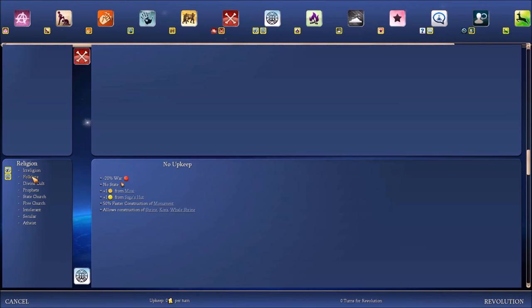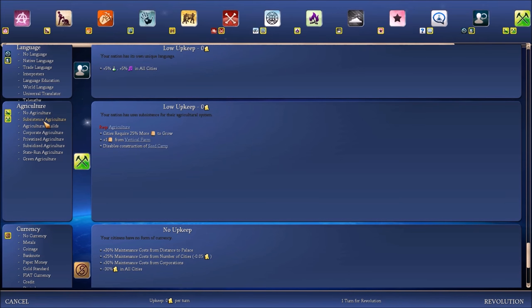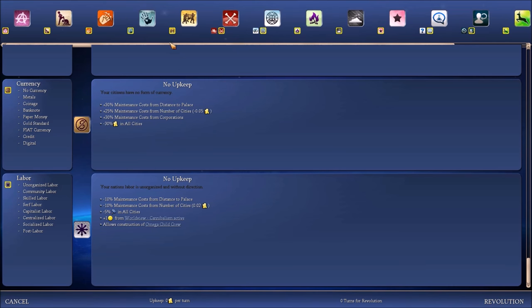I can get an increase in culture, faster production of the monument. Anything else? It's labor. And what's this? Agriculture — oh yeah, I need some of that eventually. Then we have currency and labor.